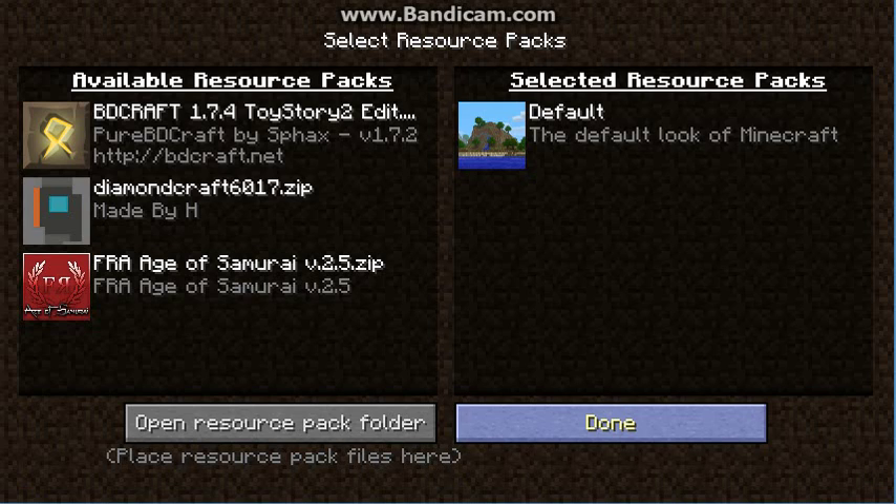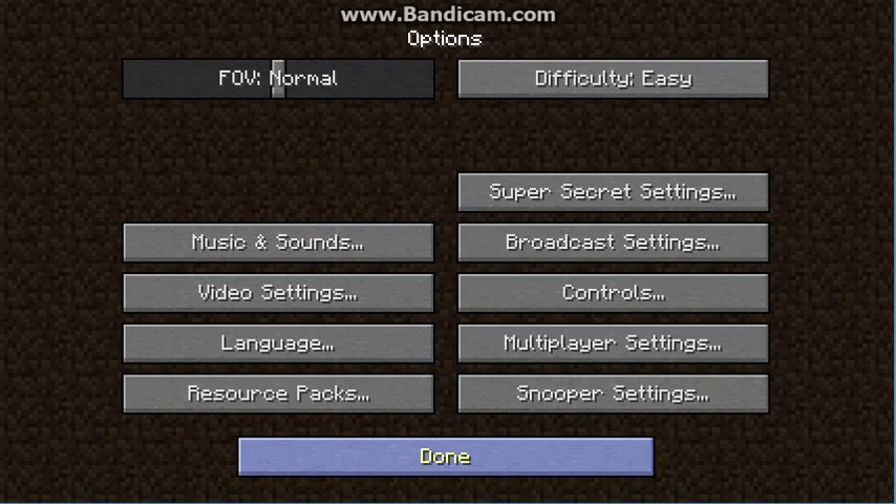That's just if you want a resource pack to make the game look different. When you open up Options, you will see the difficulty. They have Easy, Normal, Hard, and Peaceful. I'm going to keep it on Easy.